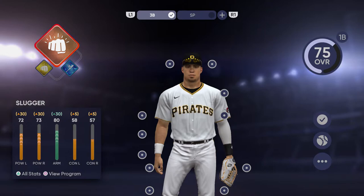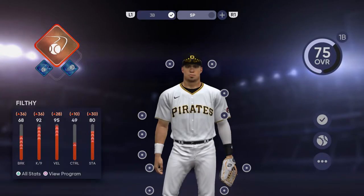For my position player loadout, I have better arm and better power. Then whenever I actually play as a pitcher, I get the pitching-specific stats like velocity, K's per nine, stamina, control, and break. Make sure you have at least two separate loadouts. You can create multiple loadouts, and we'll get more into which specific loadouts you want in my tips video.